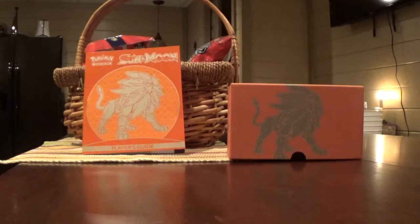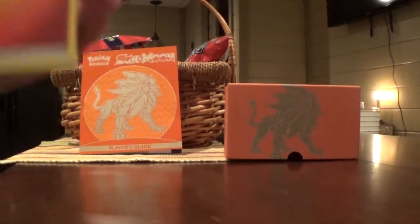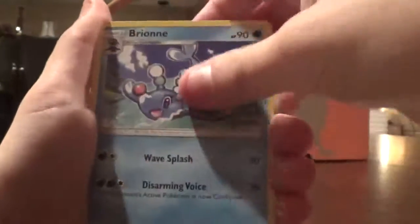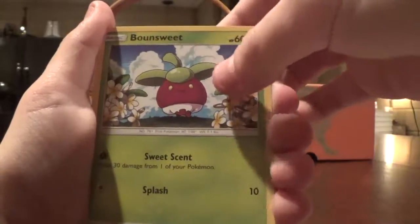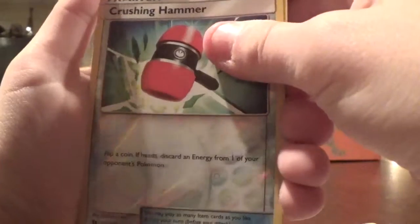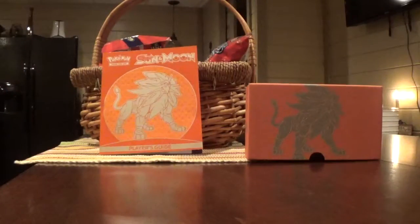One last pack — magic, open it up. I'll be happy with a holo — get a holo or something. Take the code — one, two, three, four. Can we get something in this last Sun and Moon pack? Starting off with Fire Energy. Pangoro, whatever — I don't know how to pronounce it. Big Malasada, Bronzong, Drowzee, Cutiefly, Skarmory, Comfey, Alolan Diglett, Crushing Hammer. What's going to be our final card? The final card is not a GX but — Cosmog holo.